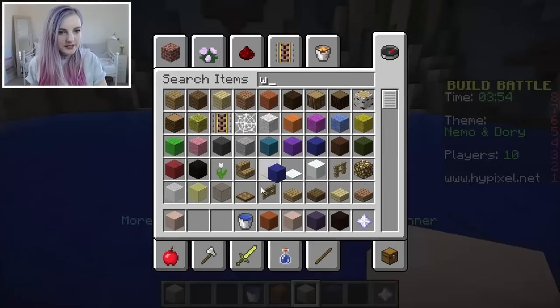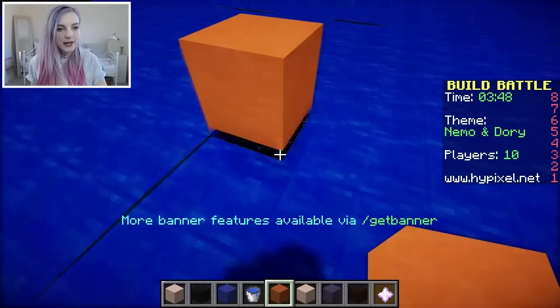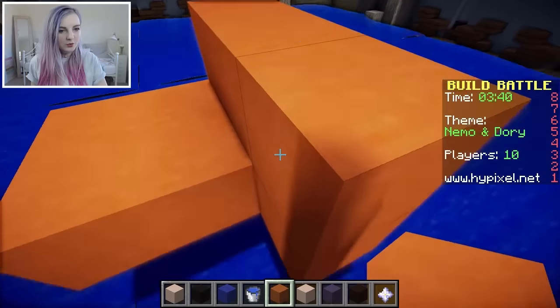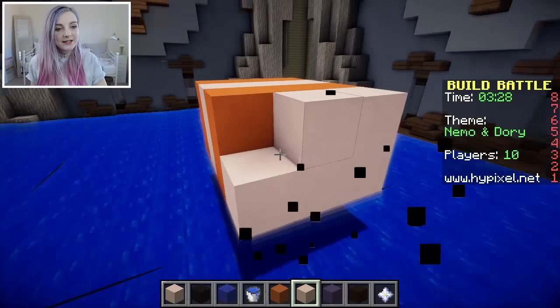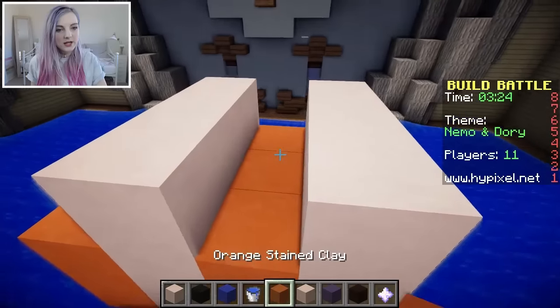OK, maybe we'll use wool. Oh, this is a perfect colour, and then we'll have some black wool. Let's start with Nemo. He will be levitating, but there's no need to question that. Oh gosh, what does a clownfish even look like? I don't even know anymore. OK, so it's Nemo, which means he'll have to have that little tiny fin on one side.